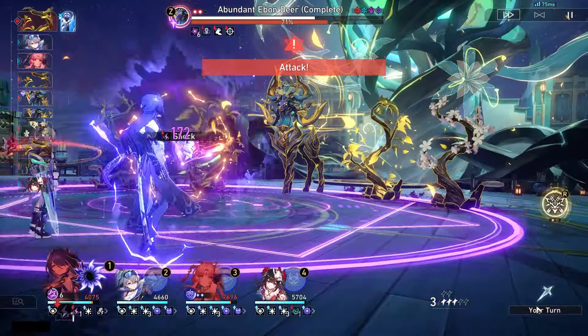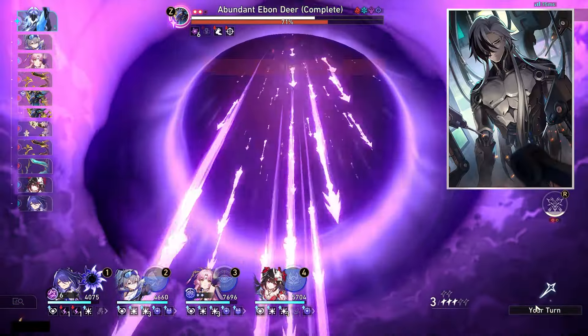His best light cone is obviously his signature, because it increases the wearer's break effect by 60% — already a really good stat stick for him. Break damage dealt by the wearer ignores 20% of the target's defense, which is really strong in this game. When the wearer's break effect is at 150% or greater — which is very easy to achieve — it increases their speed by 12%. Combined with the break effect from his trace tree, you're already at around 90%, making this a very, very good light cone tailored for him.